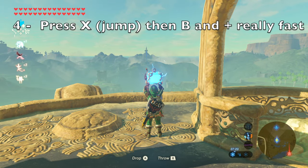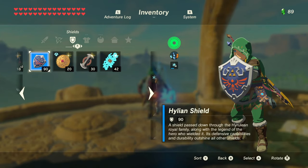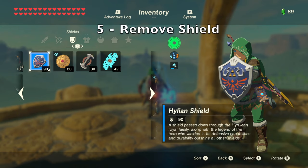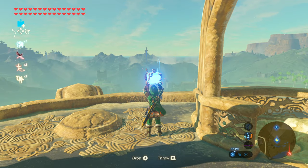Then press X to jump, and then press B and Plus together really quickly. This will take you to the menu screen. Go over to your shield, remove the shield, then close the menu. If Link drops down and he's still holding the bomb, you've done this correctly. If not, repeat the steps again.